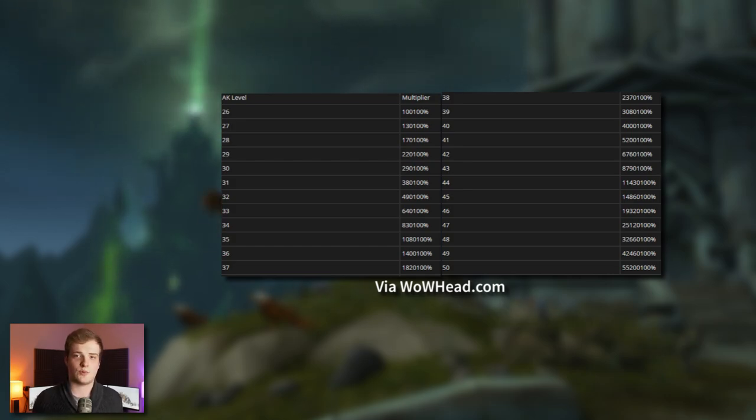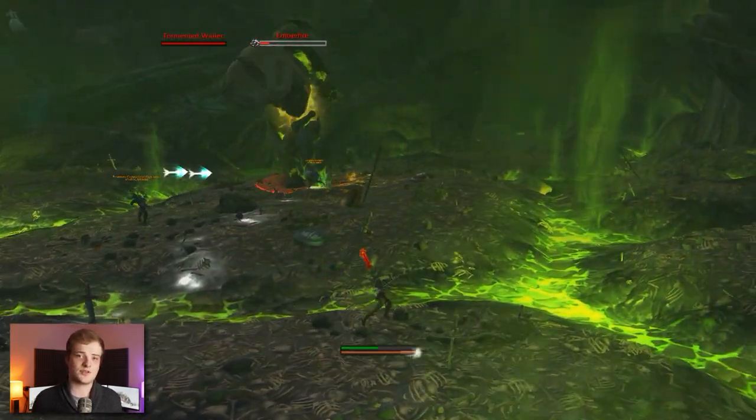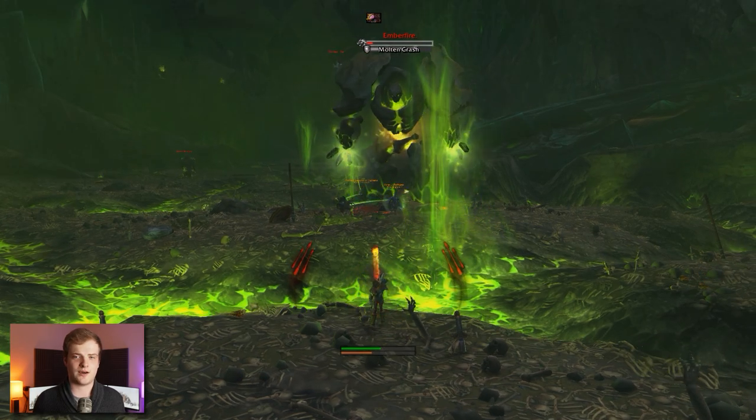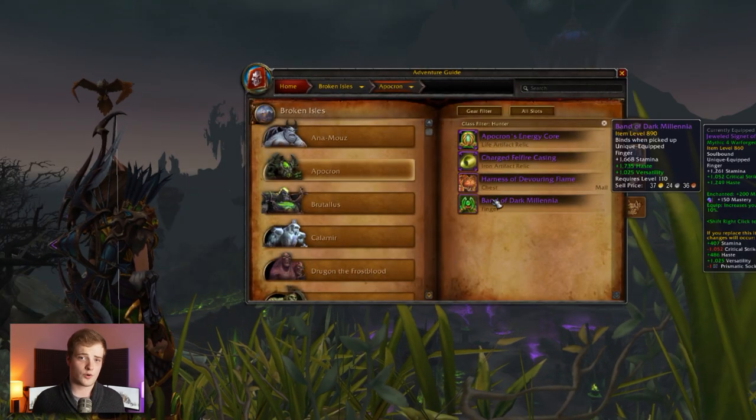The Broken Shore also has multiple rare mobs that drop resources and similar rewards to the Timeless Isle or Tanaan Jungle. There are also new world bosses which drop 890 gear — some are familiar faces like Brutalis. Overall, that's pretty cool.